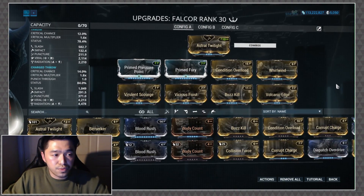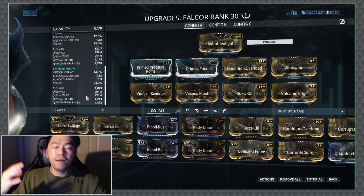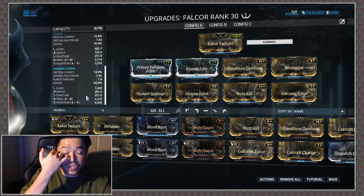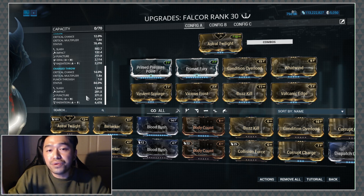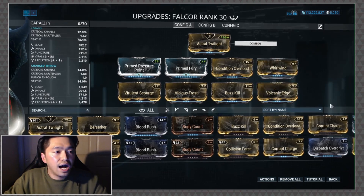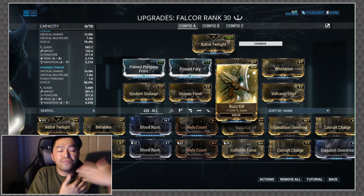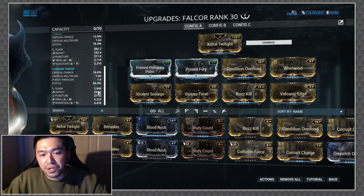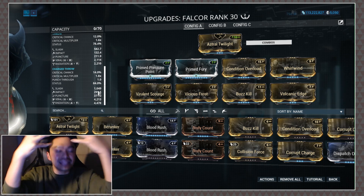We didn't do anything with crit — just didn't feel it was worth it. Interestingly, I tossed on a third element to get Radiation, which can help clump enemies together and provides a little CC. Also, enemies may proc status effects on each other for extra advantage. I also included Whirlwind — makes it fly faster and farther — and Buzzkill, which leans it a bit more toward slash, because that slash proc is the dream.